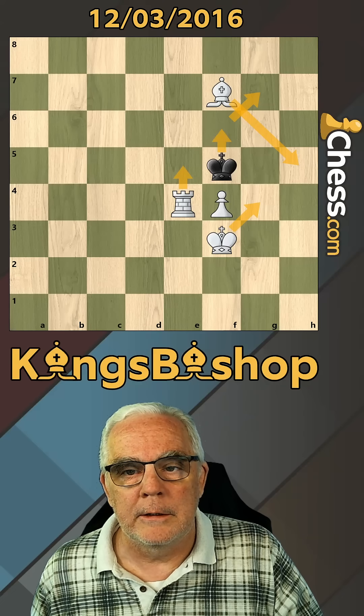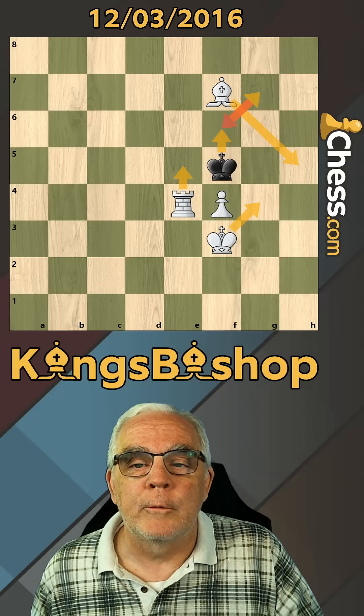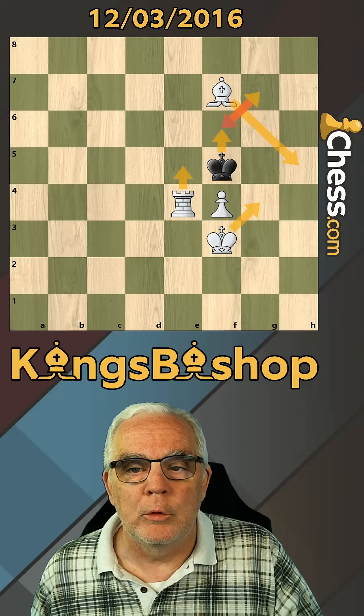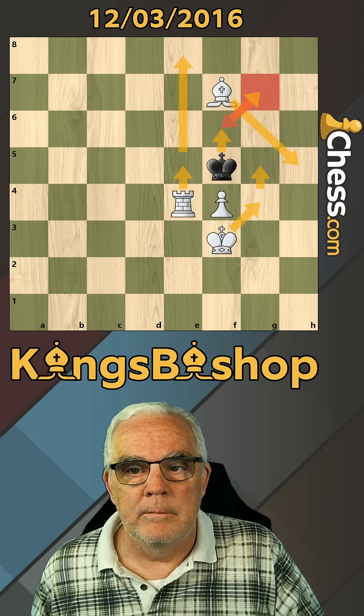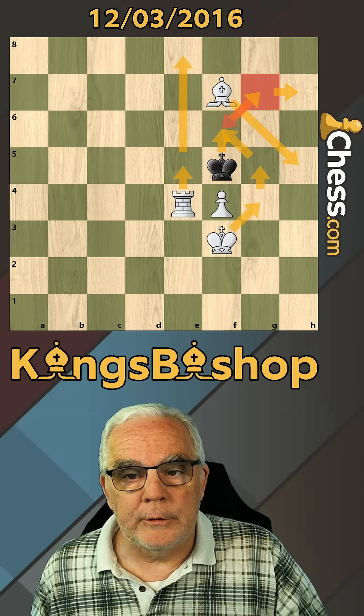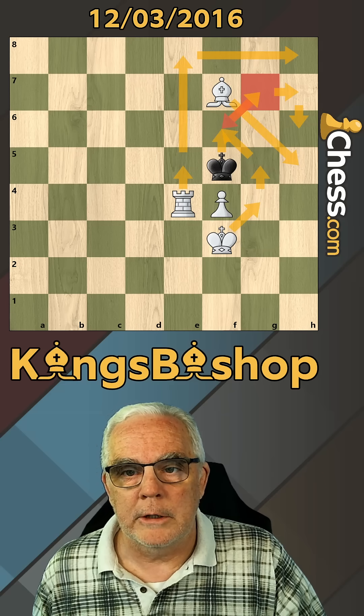When we move in with our King, let's assume he'll come back to f6. We can force him right back to the g7 square if we play Rook e8. We can advance our King, King h7, King to f6, King h6, and then there's your checkmate.